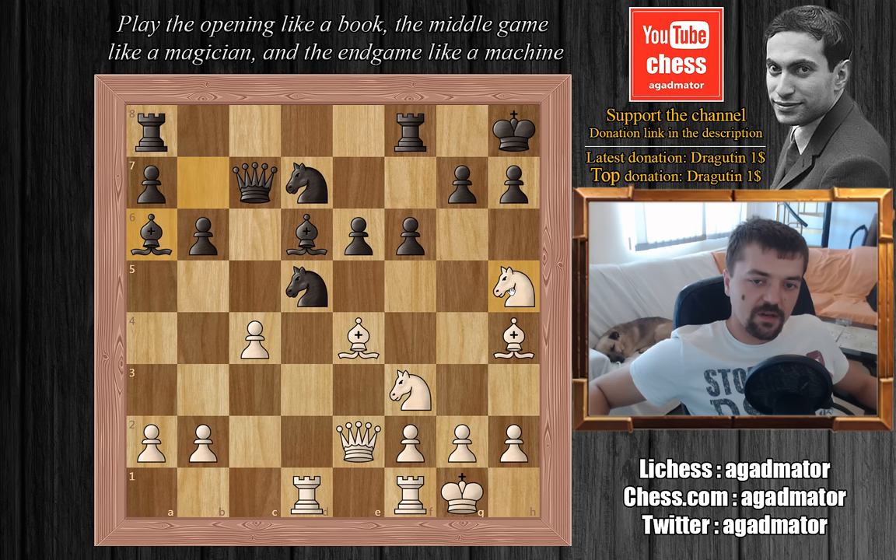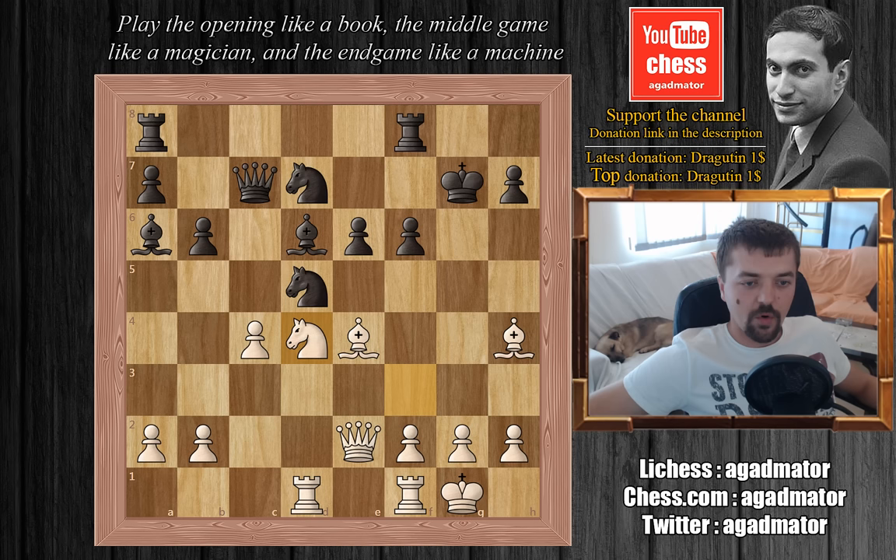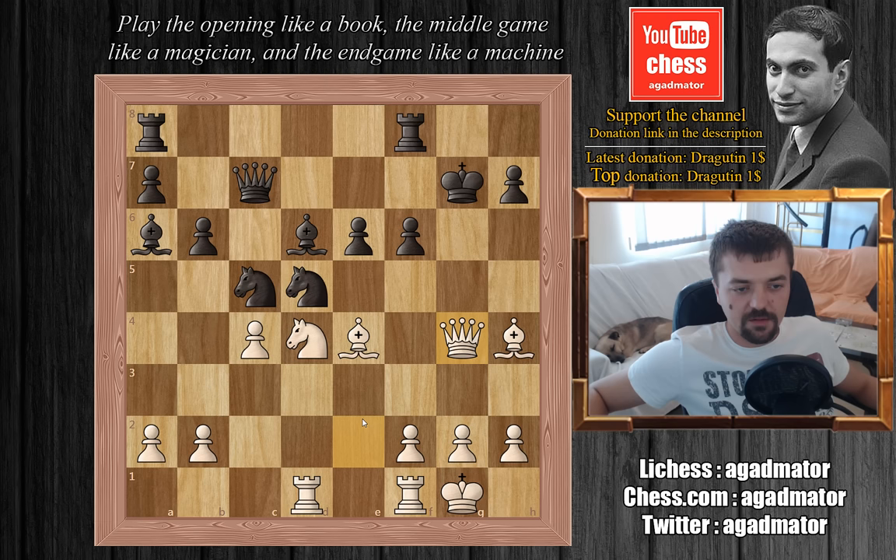It seems Botvinnik was right, even for this game. Vasyukov plays king captures on g7, and now knight to d4. Tal is threatening to capture this pawn on e6 and fork the queen and king. Vasyukov defends with knight to c5, and Tal plays queen to g4 check. By playing queen to g4 check, Tal actually unpinned from this bishop, and now the black king has to move — we have king to h8.